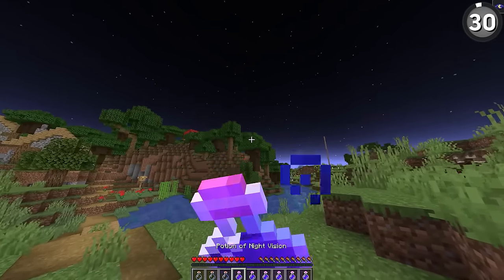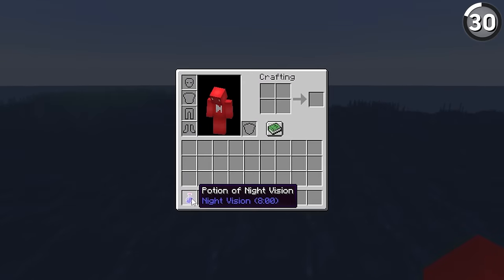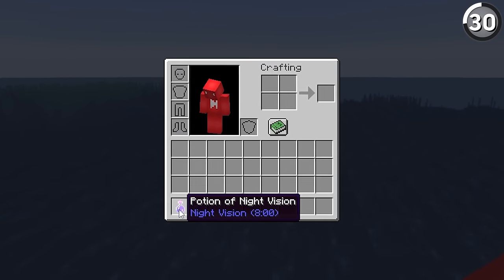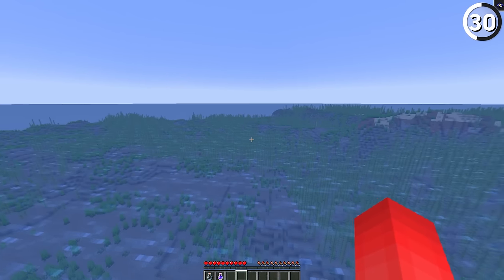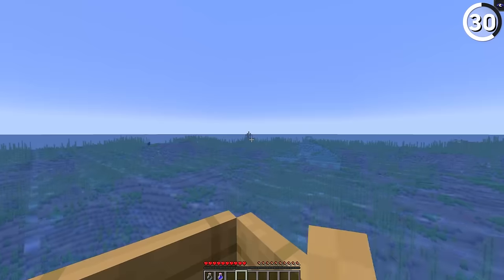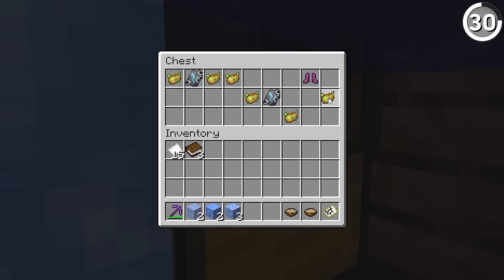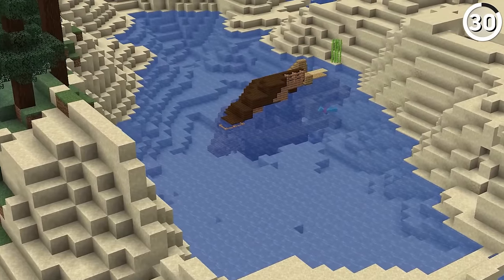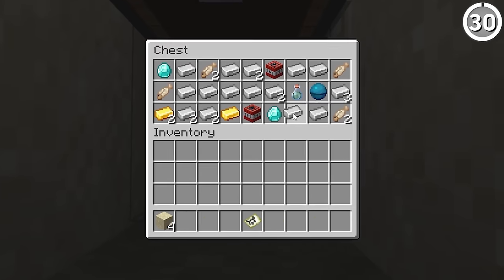Normally a night vision potion might seem excessive, but while you might not want to use one inside a cave, you should try drinking one the next time you go to an ocean. With regular brightness settings, by drinking one of these you can see straight through the ocean — giving you an easy, cheap way to find things like geodes, ocean monuments, and shipwrecks. Shipwrecks themselves can lead you to a lot of food as well as buried treasure. After finding enough of that, you'll be pretty well set.